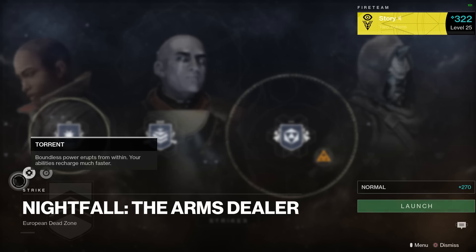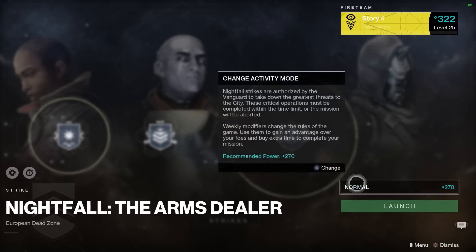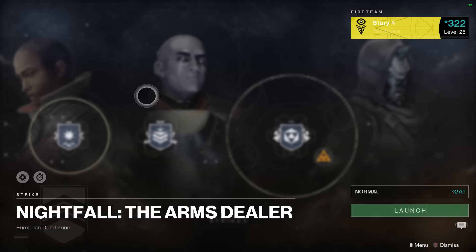The nightfall this week is the Arms Dealer. We've got Torrent — boundless power erupts from within, your abilities recharge much faster — that's one of my favorites. Time Warp: Zero Hour — the mission timer cannot be extended, choose your battles carefully. Normal mode is at 270 power and prestige is at 330 if you're feeling a bit fancy.